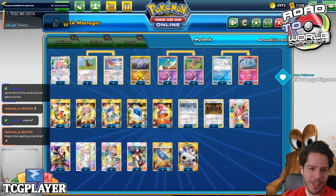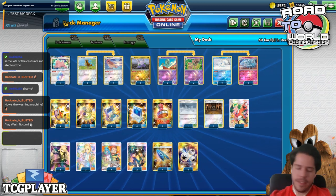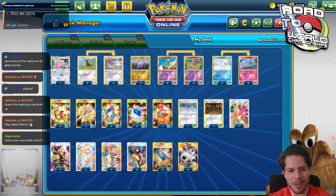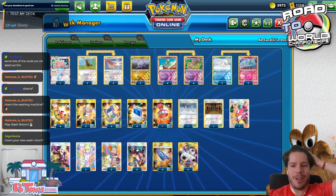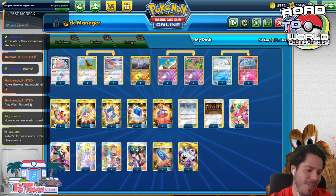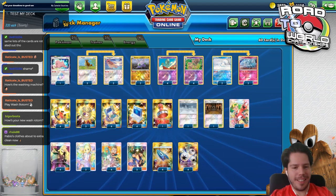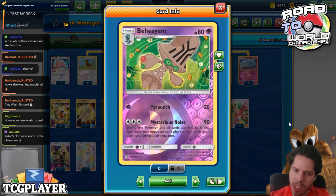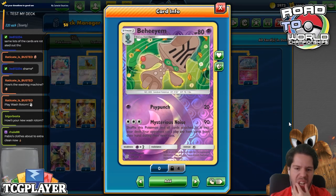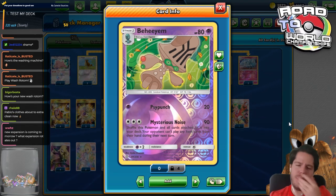Thank you so much for the follow, El Tortuga Gigante. That washing machine was my prize from winning Sao Paulo Regionals — that's what I spent the money on. Being an adult is weird. Anyway, we have B.E.M. Mysterious Noise deals 90 damage — nothing too special for 3 energies — and you shuffle this Pokémon when all cards are attached to it back into your deck, so it's a pretty annoying effect.